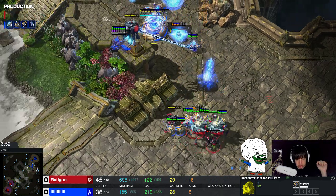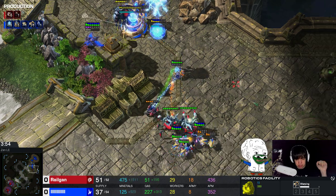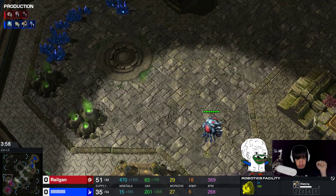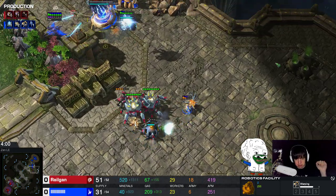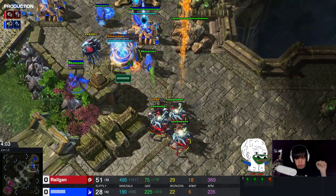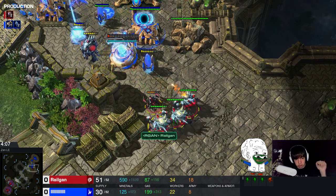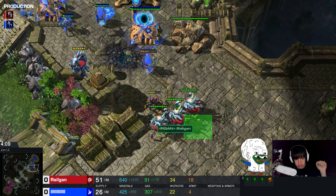You can also see that my production is completely empty - I was so focused on the micro here. I could have already started my third base. So this is by no means perfect play, but you can really see the amount of pressure I'm putting on my opponent here. And you can also see how good roach-ravager is at sniping buildings.